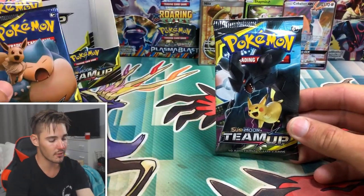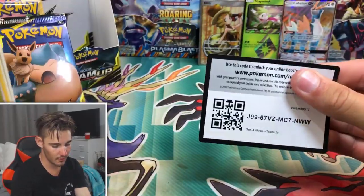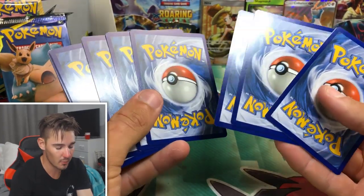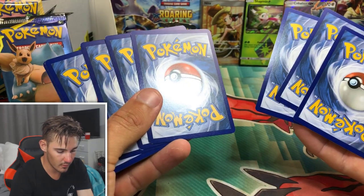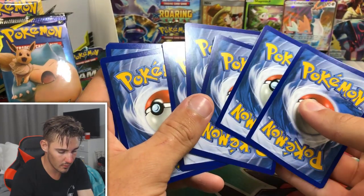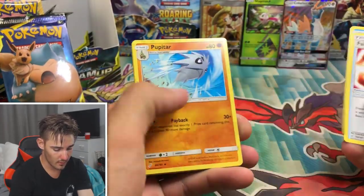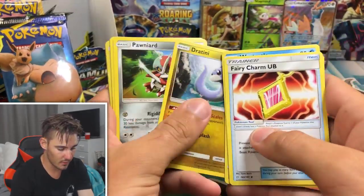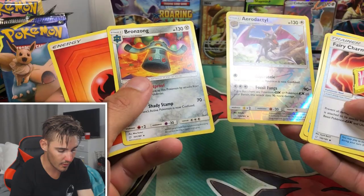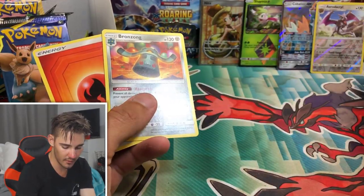All right, I'm going to leave Snorlax till last. So cute — there's an Energy. Did I just say Energy? All right, let's do the Guess the Energy game — what is it? Aerodactyl, Bronzong and... three and three. My bad, guys. So just Aerodactyl, Rare Reverse Holo — that one can go at the back also.